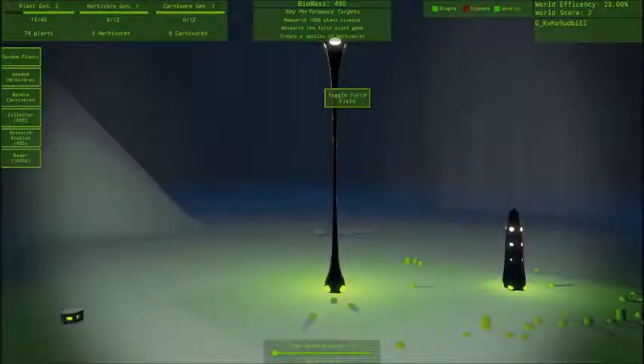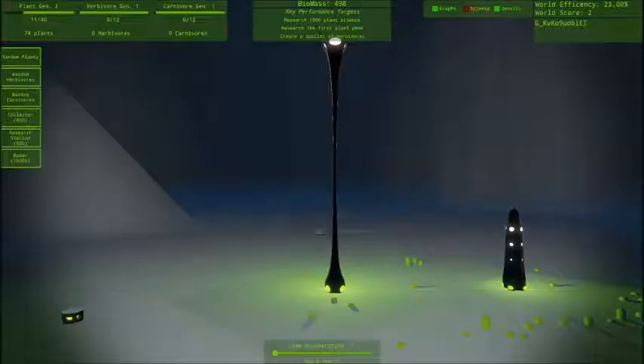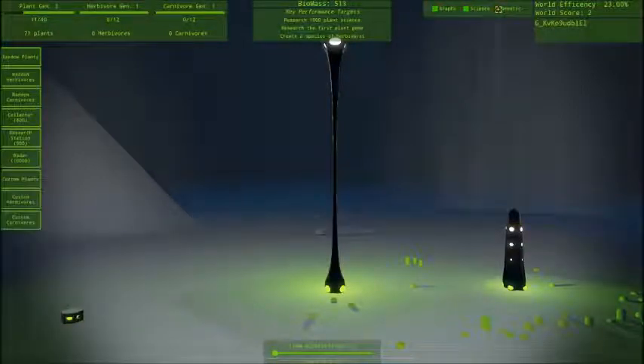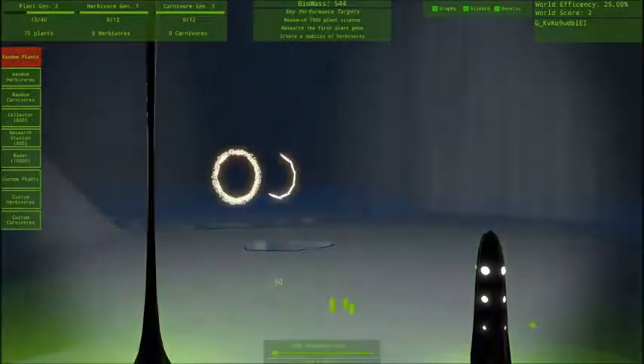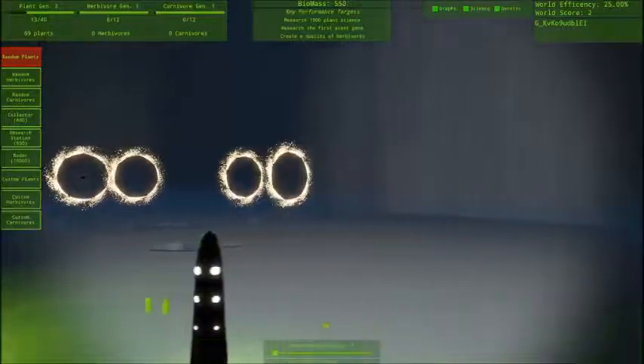I just wanted this to go down. I still want to do science, I just don't want the screen on there. Graphs. Genetic. I don't want this to be right next to it. I don't know. Let's plant more plants — I just don't know how many plants I have.